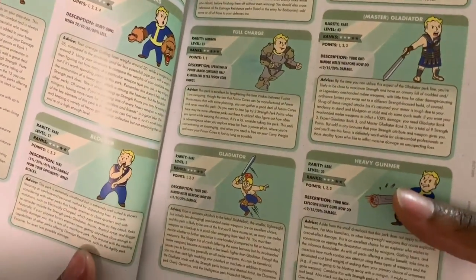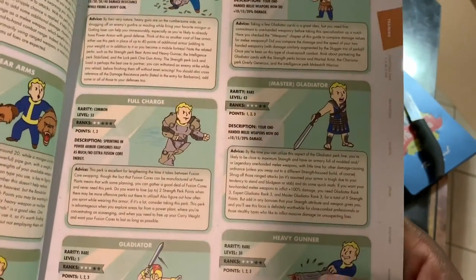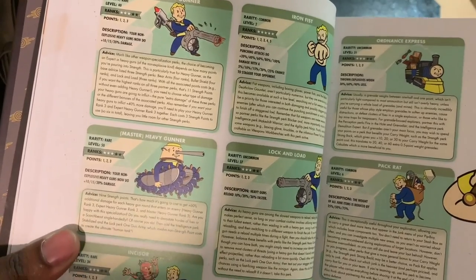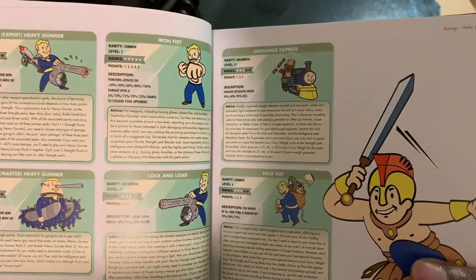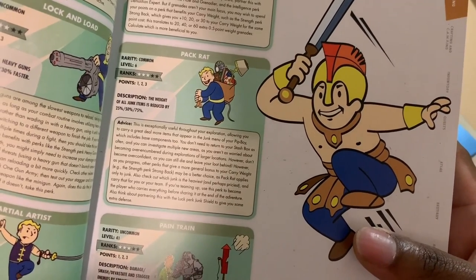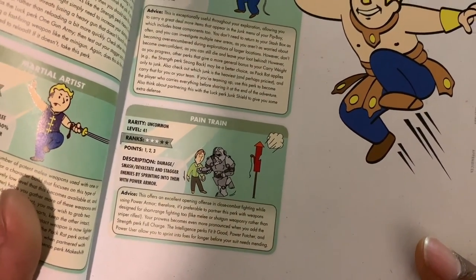Gladiator, Full Charge, Bullet Shield — crazy how many descriptions, ranks, and points are listed for each. Master Gladiator, Lock and Load, Martial Artist, Iron Fist. Pack Rat is exceptionally useful throughout your exploration — it allows you to gather a great deal more items that appear in the junk menu of your Pip-Boy, so more junk equals more crafting. Pain Train offers an excellent opening offense in close combat while using power armor — very, very useful.